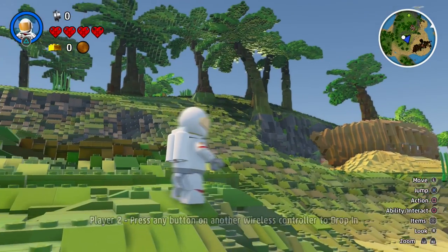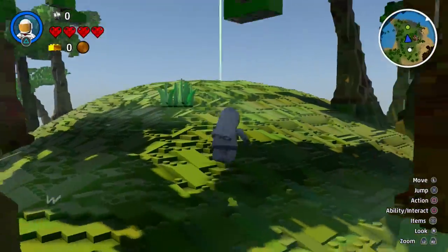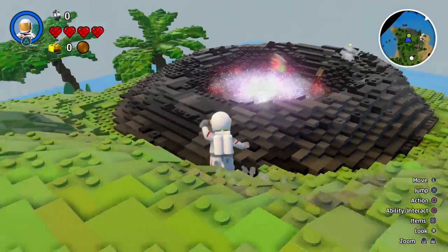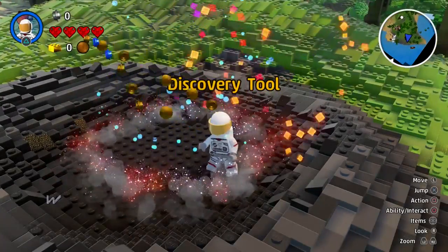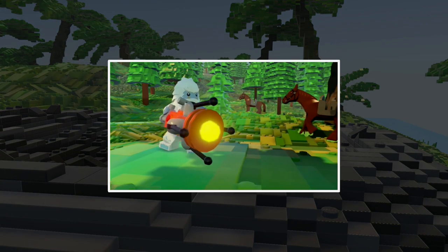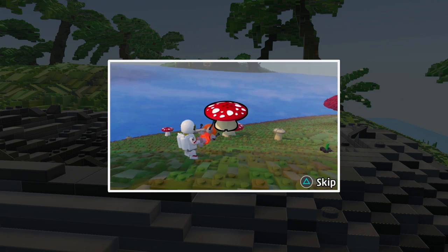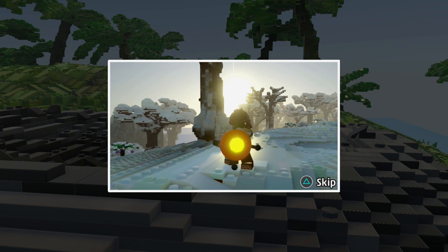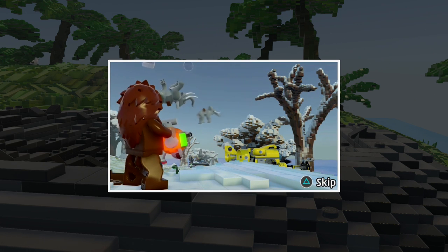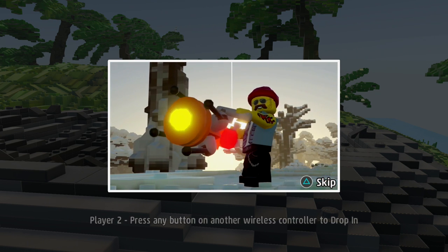A meteorite crashes and we're told to check out the crash site. When I go to investigate, I find a discovery tool. The tutorial explains: use the powerful discovery tool to scan and collect new models, outfits, creatures, and vehicles. Once they're in your collection, you can use the tool to summon things into your worlds, place them precisely where you want them, or fire them into the sky with wild abandon. Getting to grips with the discovery tool is the first step on your journey to become a master builder.